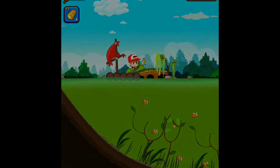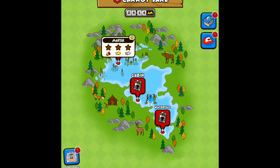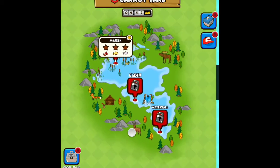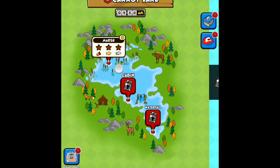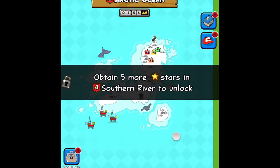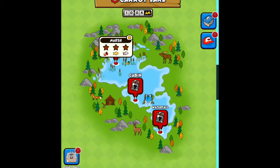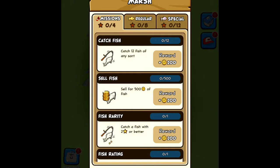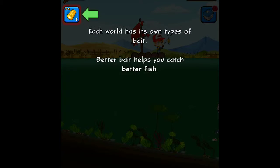Carrot Lake is now online! Let's check out the new map — looks interesting. You need to obtain stars in Village Pond first. Wait — we're already on Carrot Lake. Village Pond is complete. Carrot Lake looks like it has different fish. There's Tropical, Asian River, Southern River — quite a bit of gameplay here if you really get into it. Each world has its own type of bait; better baits help you catch better fish.